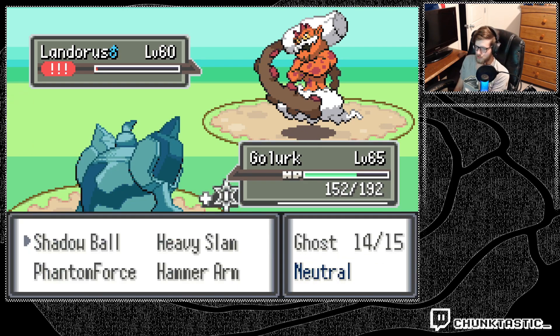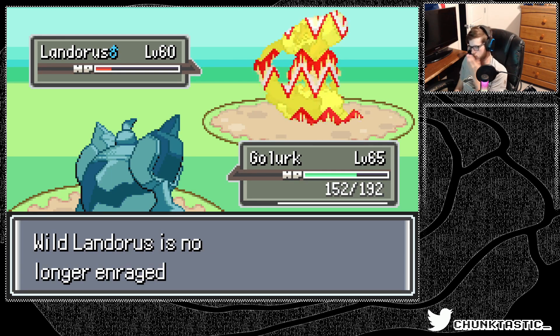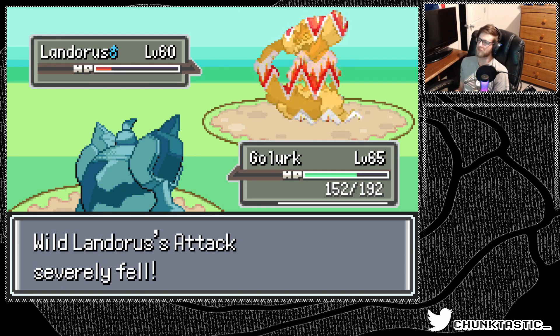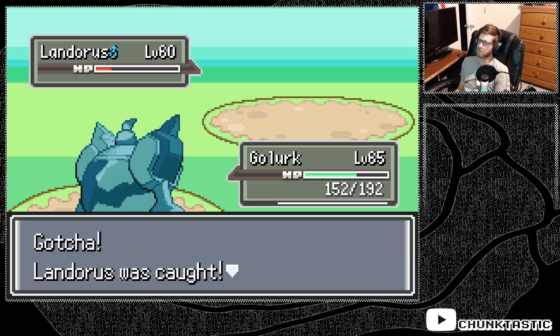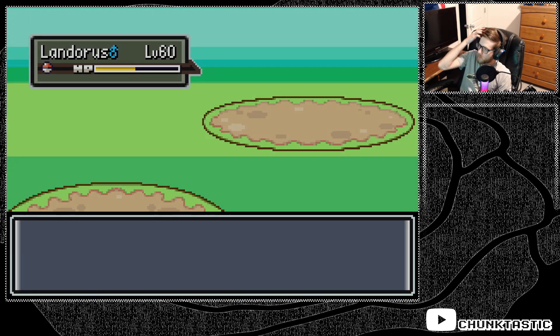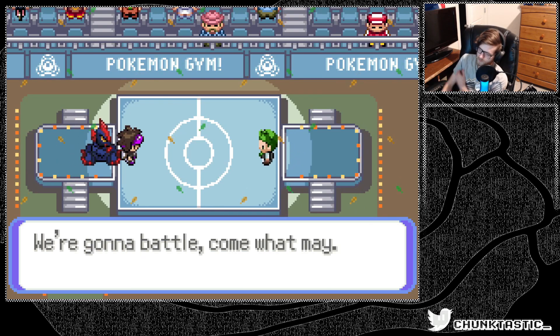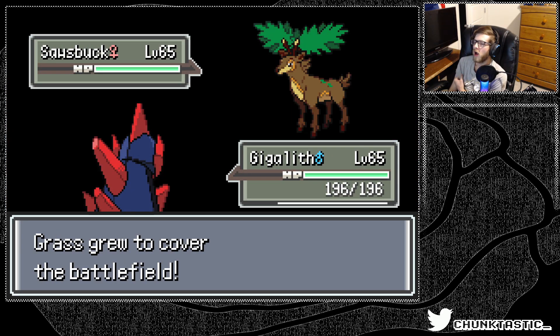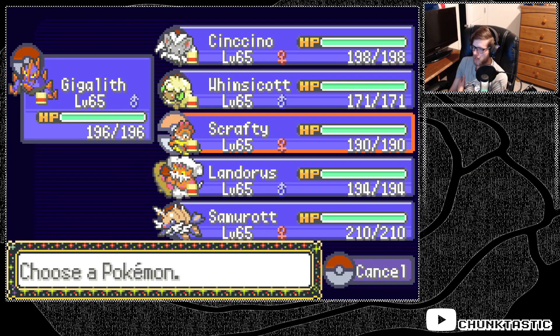Jesus, and Extrasensory — it's crazy. Okay, that works. We can lead Gigalith and then switch into Landorus. I guess we can switch into it if we want to. I think I just want to set rocks. I think I just want to switch out.